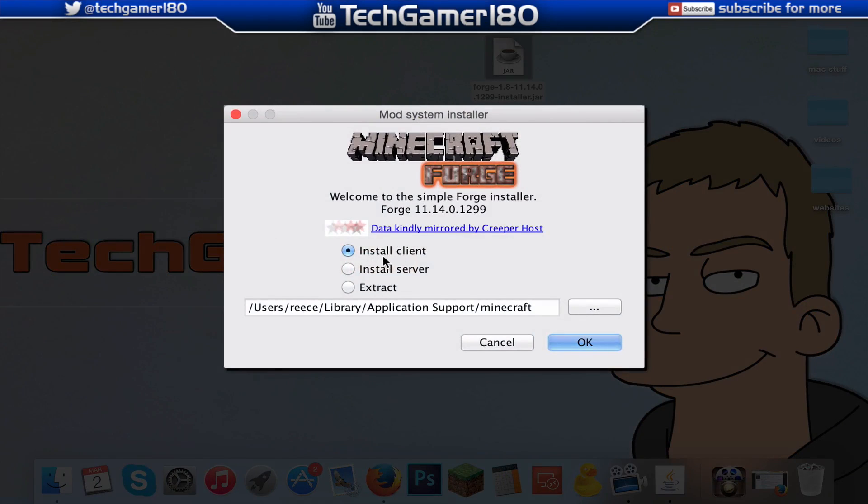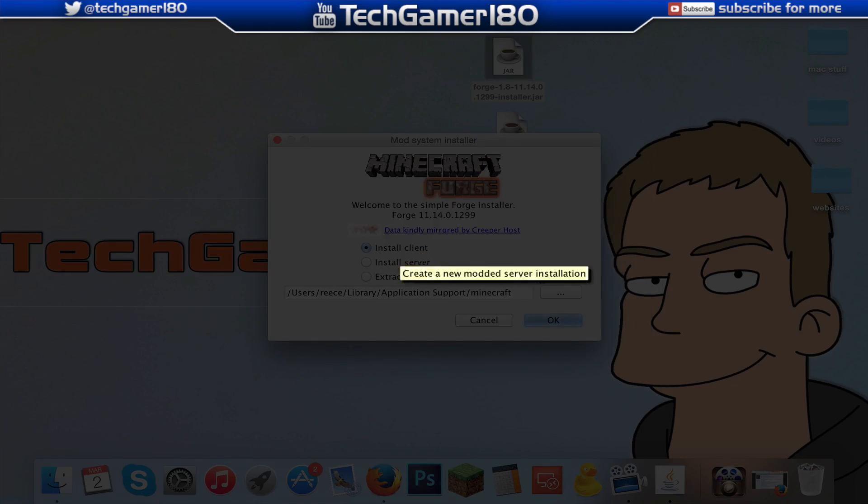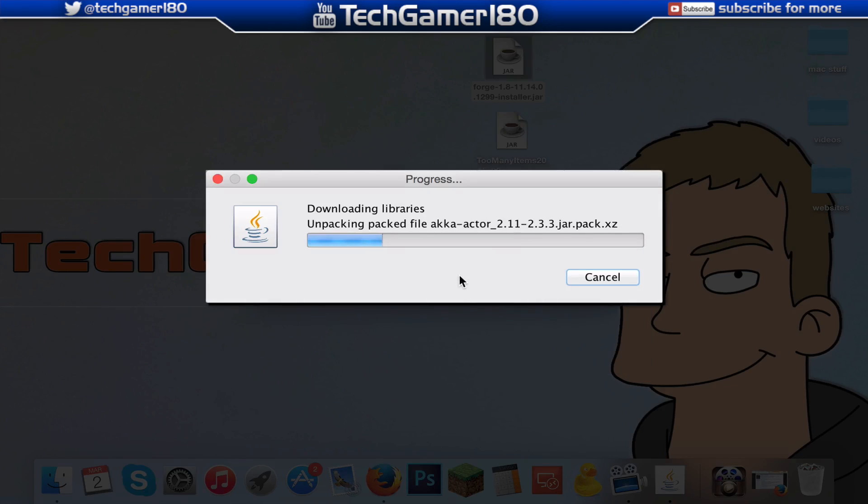Now that the Minecraft Forge installer is open, all you're going to do is make sure the option is selected for Install Client. If you're on a server, you can select the server option, but because we want a client we're just going to press OK. As you can see it is now downloading and installing all of the Forge mod files. It does take a little bit of time so I will speed it up in video time.